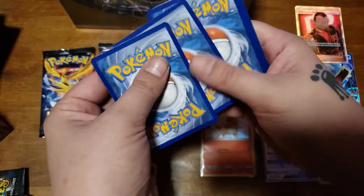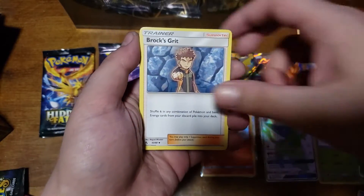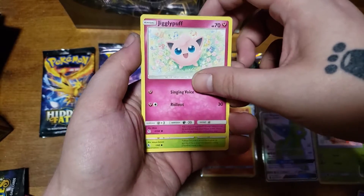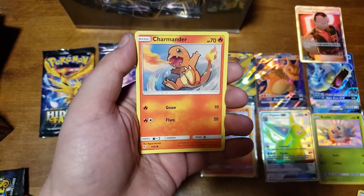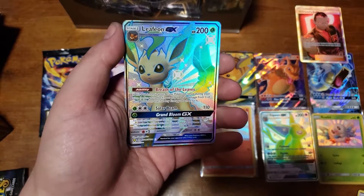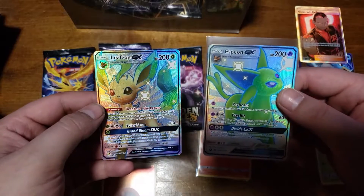Let's see if I can just keep it down here and it'll stay in focus maybe. Lightning Energy, Brock's Grit, Chansey, Graveler, Pikachu, Jigglypuff, Caterpie, Eevee, Ekans. Charmander - ooh! We got the Leafeon too! No way, no way bro, no way! We got the Leafeon and the Espeon!